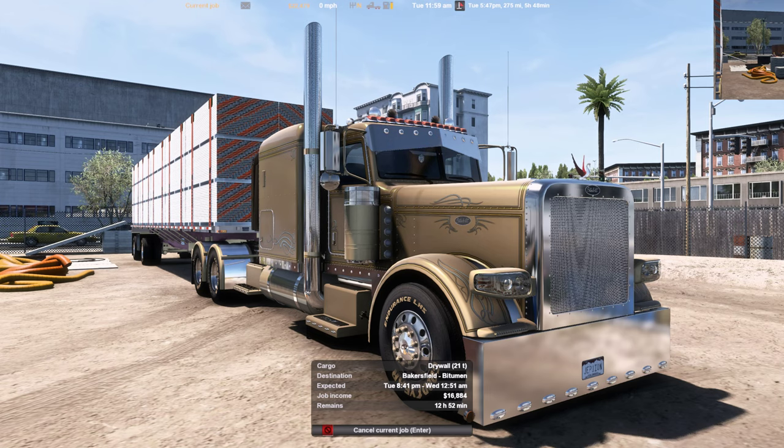Hello everybody and welcome back to American Truck Simulator. Today we're gonna go from San Francisco down to Bakersfield — 275 miles, six-hour drive. We're hauling 21 tons of drywall on our Transcraft Eagle spread axle flatbed with our custom golden nugget Peterbilt 389 with a Cummins N14, 800 horsepower, with an Eaton Fuller 18 speed.